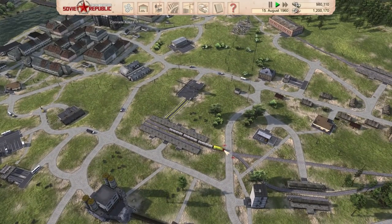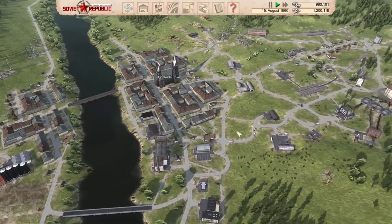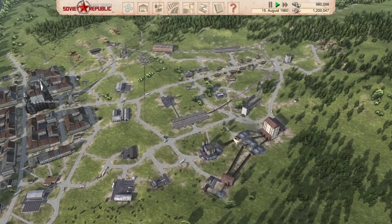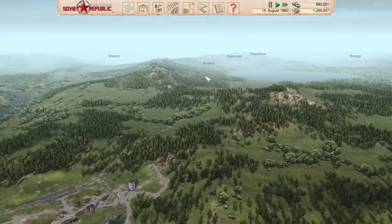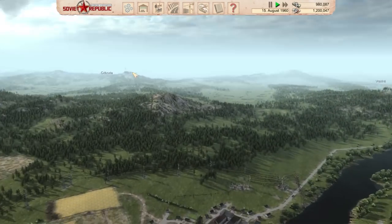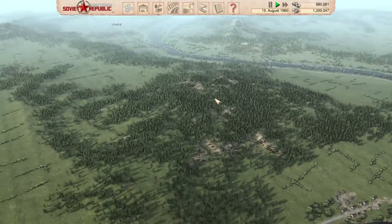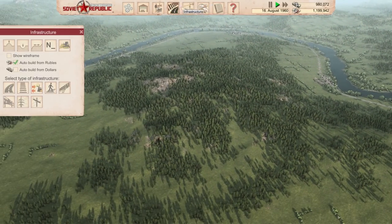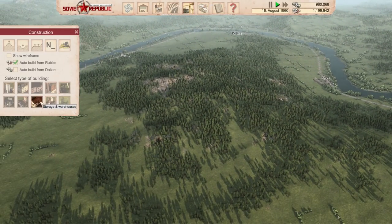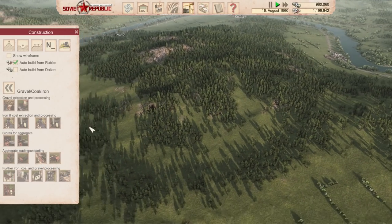One thing to make money pretty easily early on is to start with coal industry and produce your own electricity. Early on you won't need that much electricity and then you can just export the rest and make some money that way. So that's what we're going to do. I checked where there's coal around here and we have it right over here in those mountains. Let's get some coal going while we still have some money to spend.